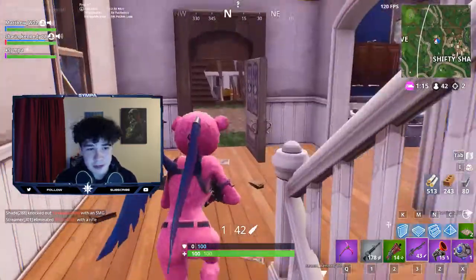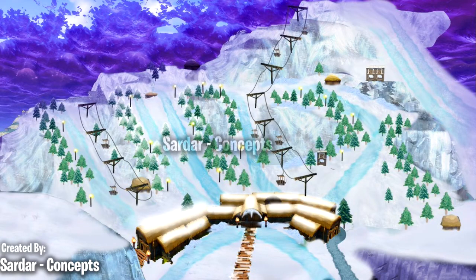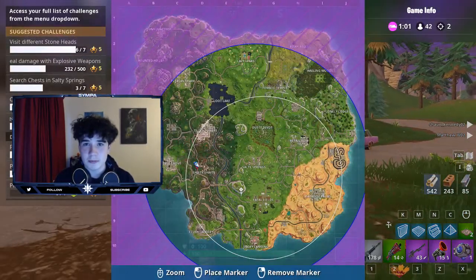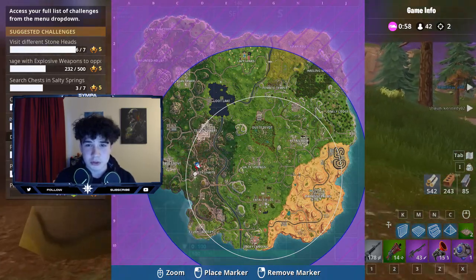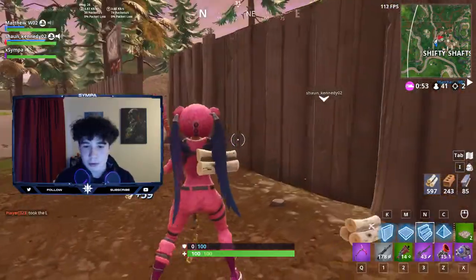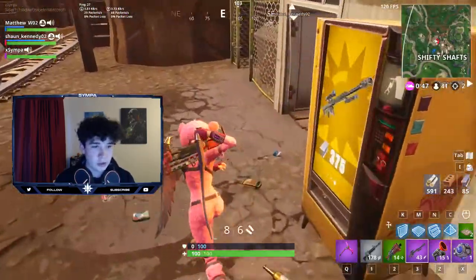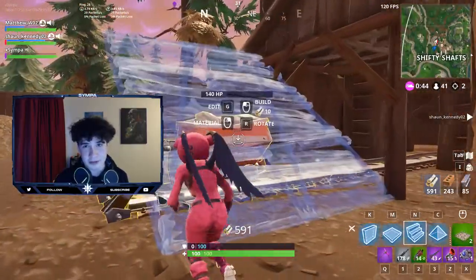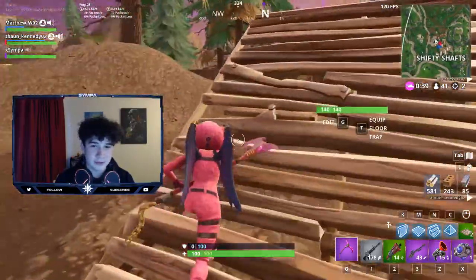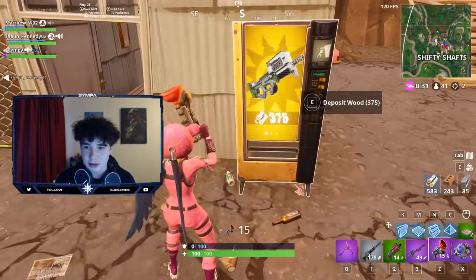The next one is up at the top left and this one is what we're calling Snowy Slopes. If you haven't seen the rift - if you go over towards Viking Village and look straight up at the rift - obviously the rift isn't there anymore, but when it was there, there was actually snow kind of pouring out of it. We've had a lot of leaks towards some sort of snow area coming to Fortnite, and a lot of people have seen that there's going to be a snow area of the map. This one should be replacing Junk Junction. These are just concepts, but I can kind of see Junk Junction going because nobody lands there - I can't remember the last time I landed there unless it was for challenges. So I kind of see that one getting removed.